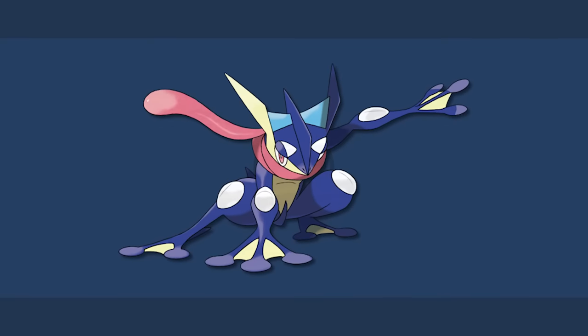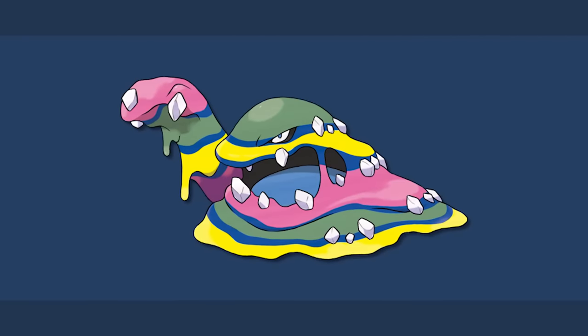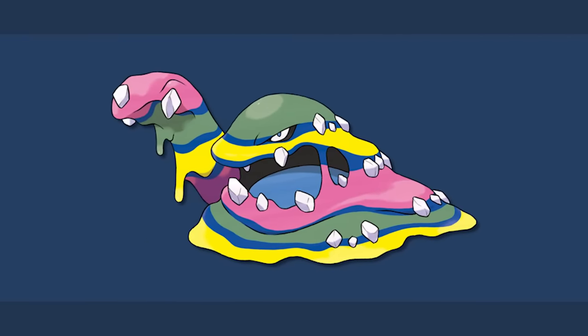The dark type honorable mentions are Greninja and Alolan Muk. Greninja is universally agreed to be cool, and Alolan Muk is a significantly upgraded version of Kantonian Muk.